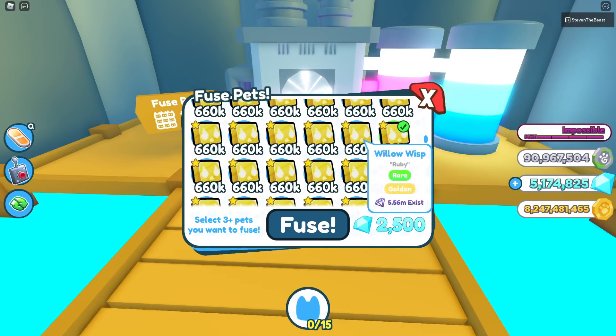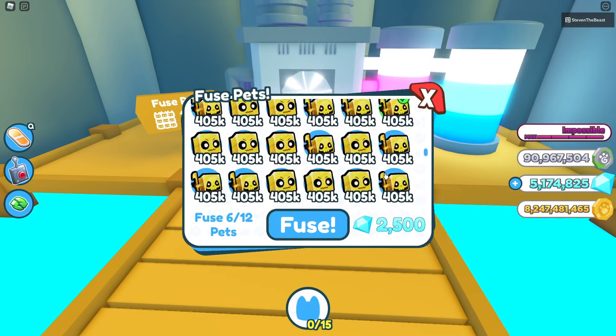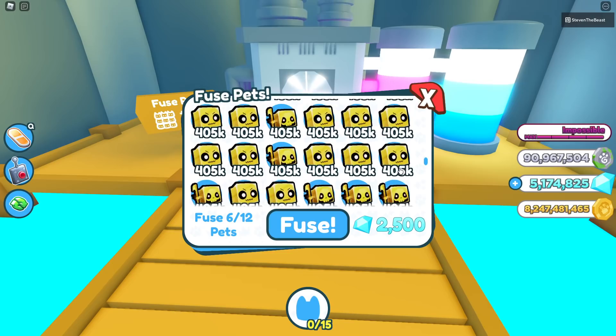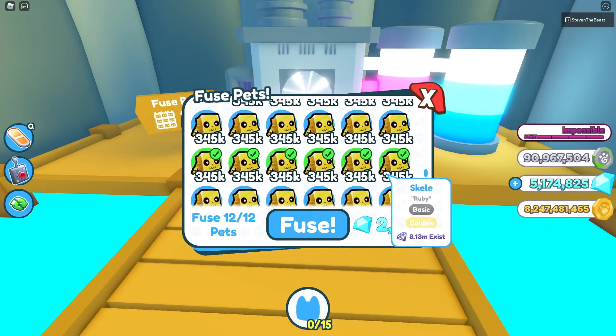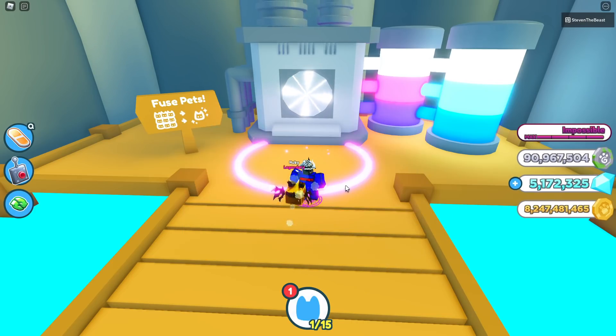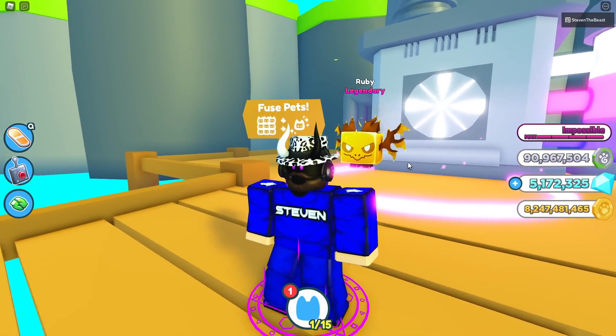Our first method is going to be 2 will-o-wisp, 2 reapers, and 2 ghosts. We're also going to need 6 skellies. So 6 skellies, 2 reapers, 2 ghosts, and 2 will-o-wisp. Fuse — and boom, just like that, we get ourselves a brand new golden acne. Looking very nice.